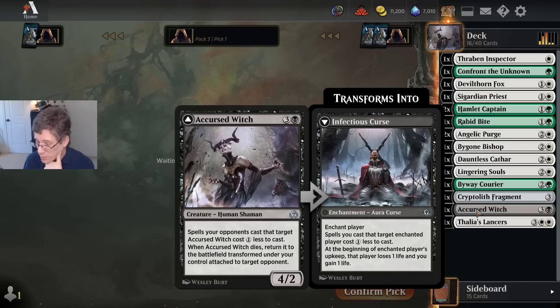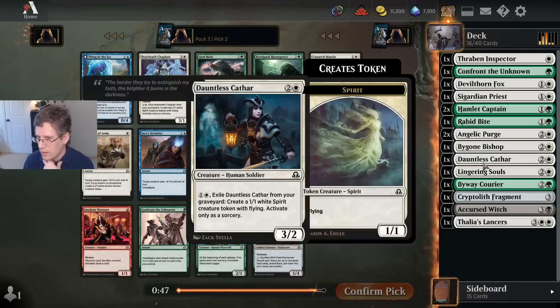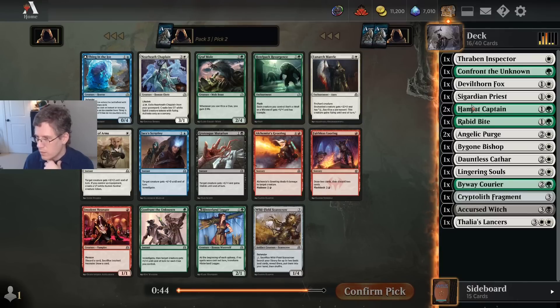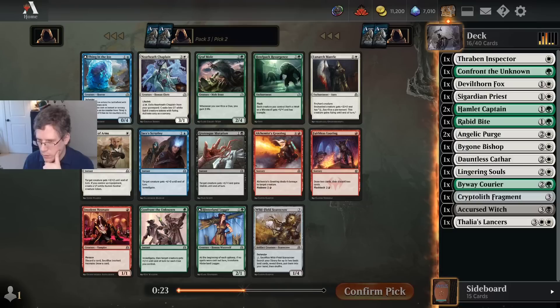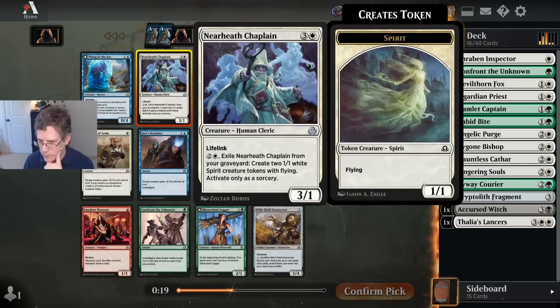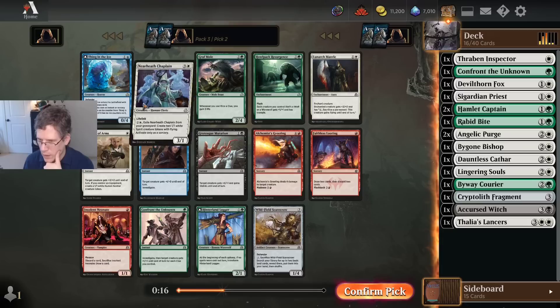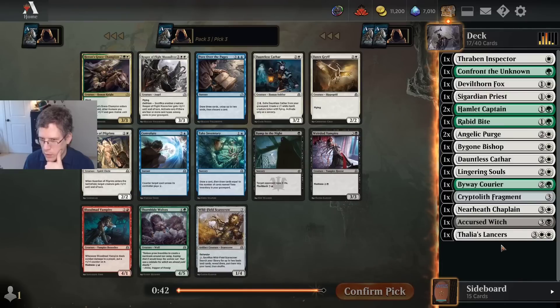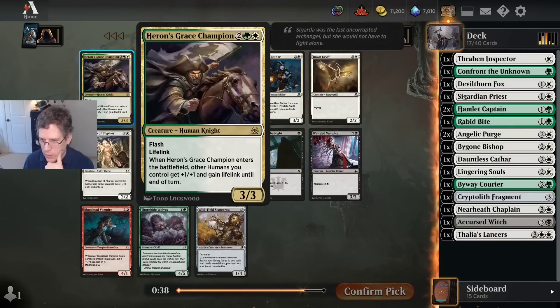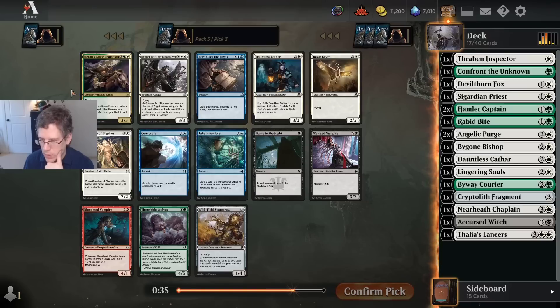The Accursed Witch is a little bit interesting because I do have ways to sack it with the Angelic Purges, and it is a Human so the Hamlet Captains pump it up. Here I think I just want the Nearheath Chaplain — this is a pretty good card in any sort of scenario where you're racing with your opponent. It's very hard to race three power lifelink — you have to trade with it, and then there's two 1/1 flyers, so it just generally works out fine.